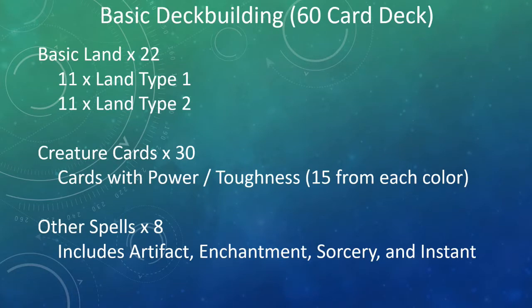Here is the roadmap for new players to follow when creating their first Magic the Gathering decks. First, use a 60 card deck — period. Next, you're going to be selecting 22 basic lands, 11 of each type. Pick two of the basic colors and add 11 of each of those.